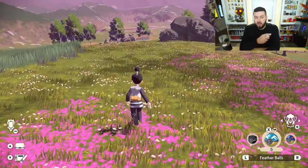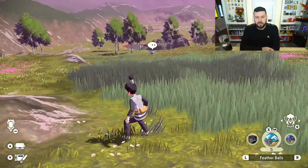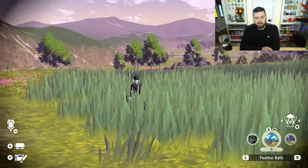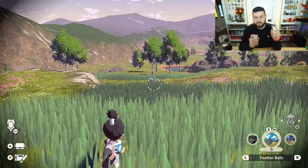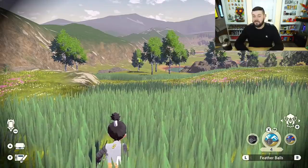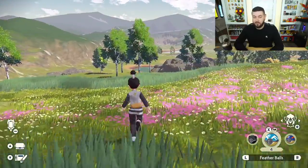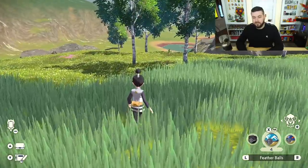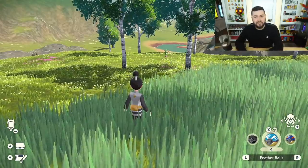Some Pokemon are going to notice you from much further away. There's that Shinx way over there — if I try to target it with the Feather Ball, I can't even target it yet. However, if I crouch down — by the way, this is the Galactic outfit you get with a Brilliant Diamond or Shining Pearl save — I can aim and hit it right in the face from that distance. This thing flies very far. There are going to be some Pokemon that are intimidating and very far away, and this is a Pokeball that can cover that distance.